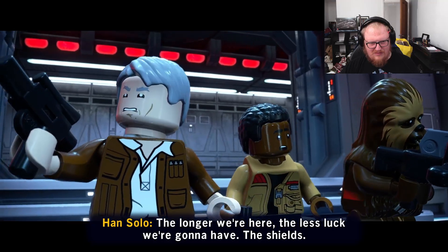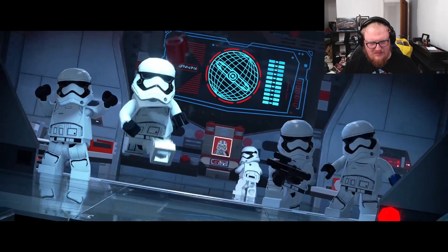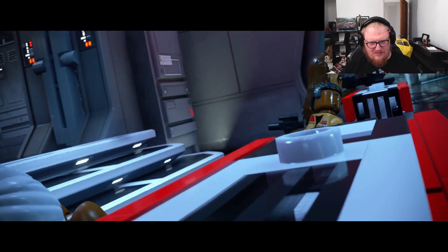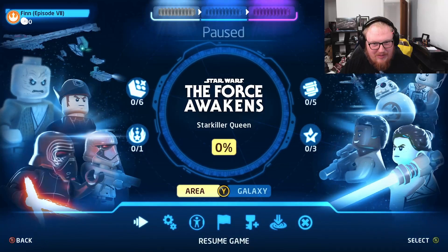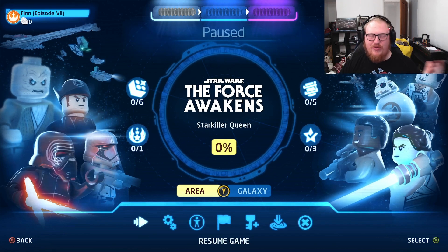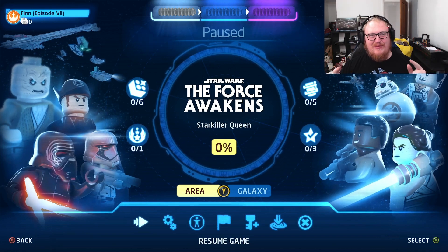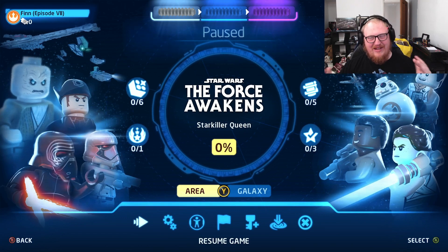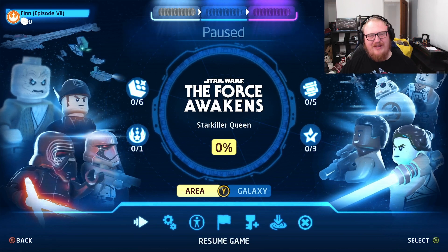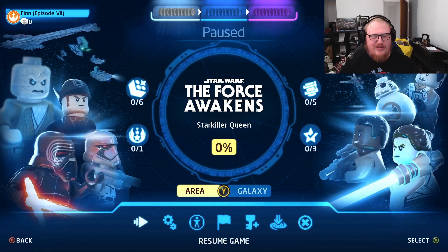Well, that is where we're going to be ending this episode. We've managed to find the Resistance base. Rey has clearly got something with the Force, which we know from the movies, but the way they did it in this game is very good. Find out in the next episode what they get up to on Starkiller Base — can the Resistance win? Don't forget to hit the subscribe button and the bell icon to stay up to date. I'll catch you in the next episode.